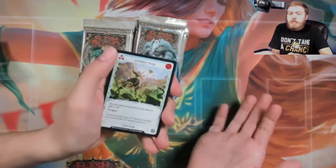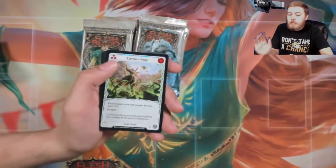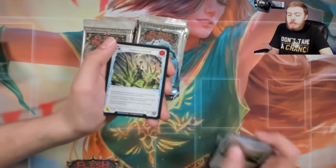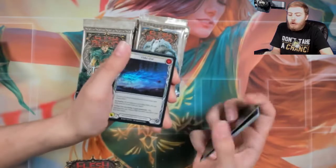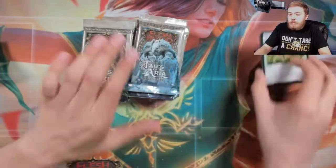Same as last time, we will be taking every six packs and putting them in the plastic baggies to do sealed with them later. Our first rare to start us off with is Explosive Growth, followed by a Weave Earth. Foily Flake Out — oh my god, look how the foilies look on this new camera. Everything about this new camera is a huge huge plus.